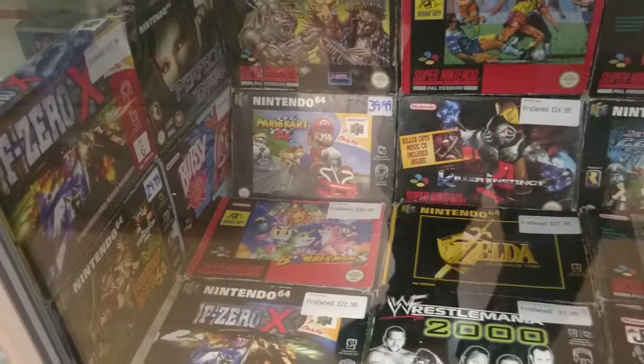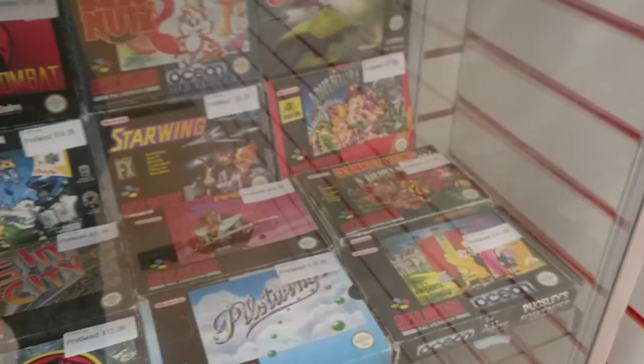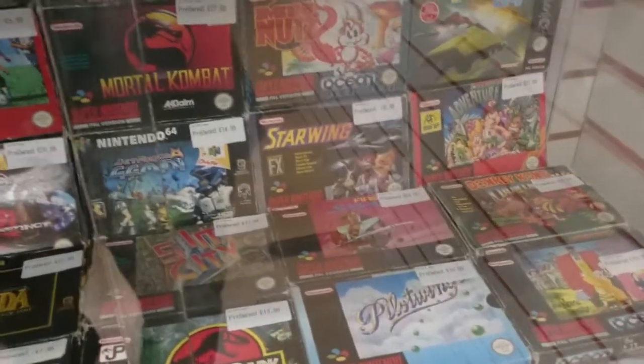Down here, we've got some N64 and SNES games, all boxed. The usual stuff, really. Nothing that really catches my eye, except maybe the Super Adventure Island — Adventure Island, rather.